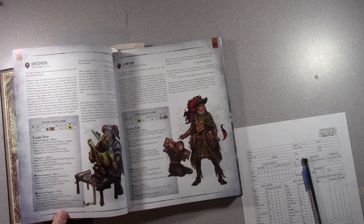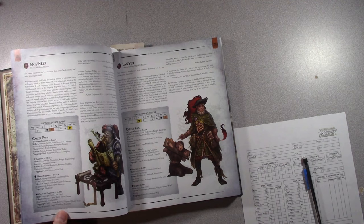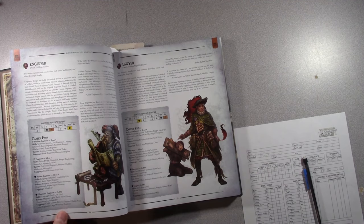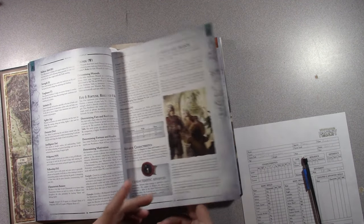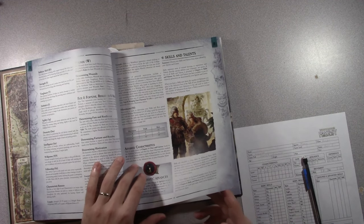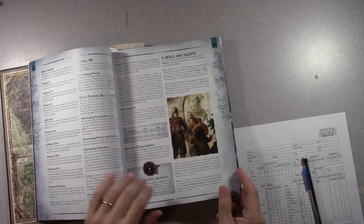As a weapon fighter, with ballistic skill being the one I can advance, I'd probably want an arquebus. The trappings of the book, hammer, and spike are listed. I don't start with any weapon, but perhaps a bow or something that uses my ballistic skill. Not much of a combat class is what I'm saying.